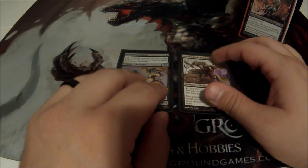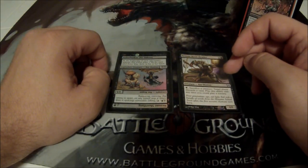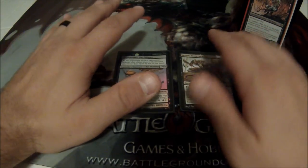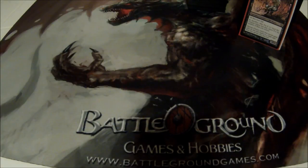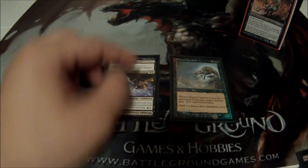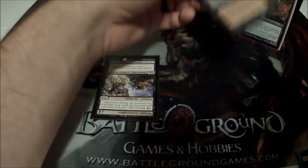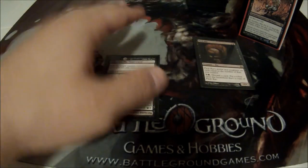Another nice synergy: once I get Nezumi Shortfang flipped into Stabwhisker the Odious, I use Nezumi Bone Reader to continuously make them discard their cards and keep them at zero cards every turn. On my turn I'll make them discard, so at the beginning of their upkeep they take the three life loss. Also, Nezumi Graverobber combos with Disease Carrier — once he's flipped to Night Eyes the Desecrator, I can use Disease Carrier to instant-speed reanimate him as a blocker, block, die, give something a minus 2/minus 2, then reanimate him again next turn for repeated combat tricks.